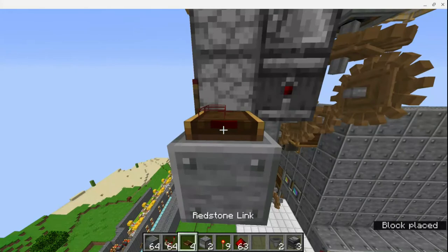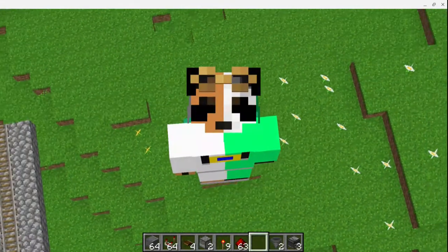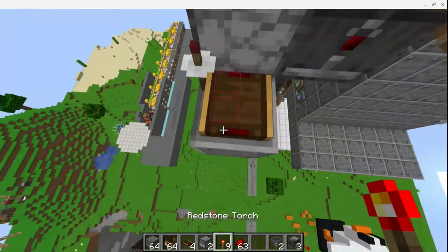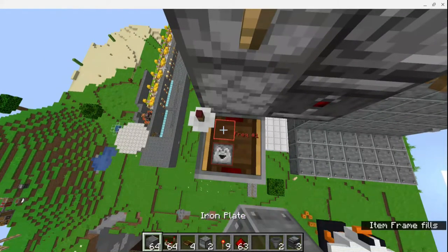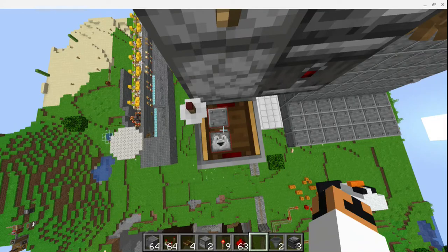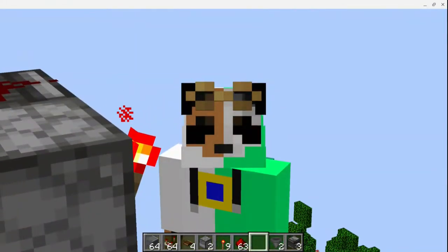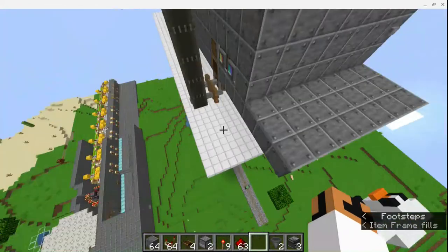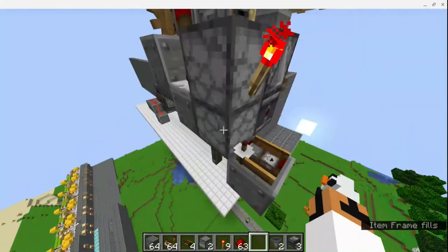We're going to take our redstone link, shift right click it to turn it into an antenna. Take a torch, switch items, and place it as frequency two, and take another item and place it as frequency one. Remember this — this is the frequency you're meant to use for this one. It's important that they are separate frequencies from the one we use for the other redstone link, because if it uses the same frequency it would create a conflict.